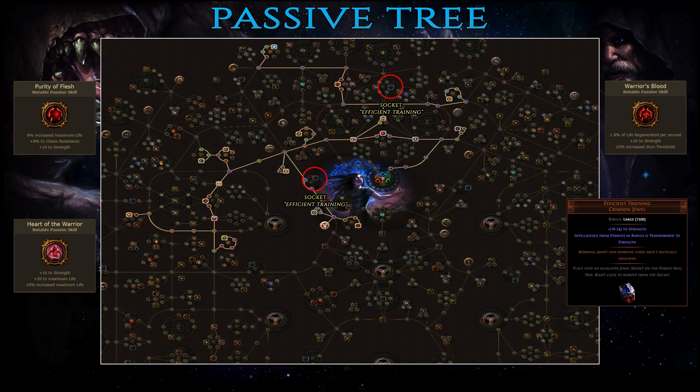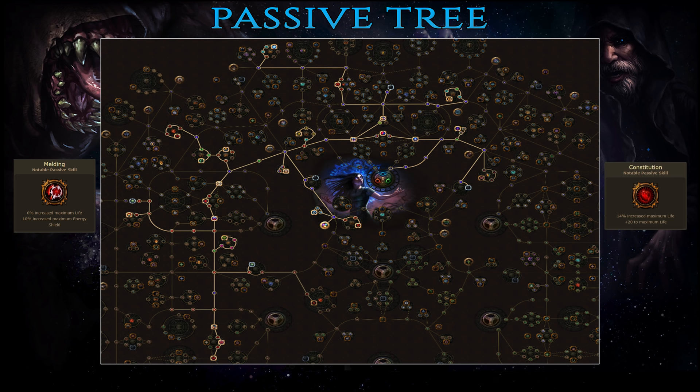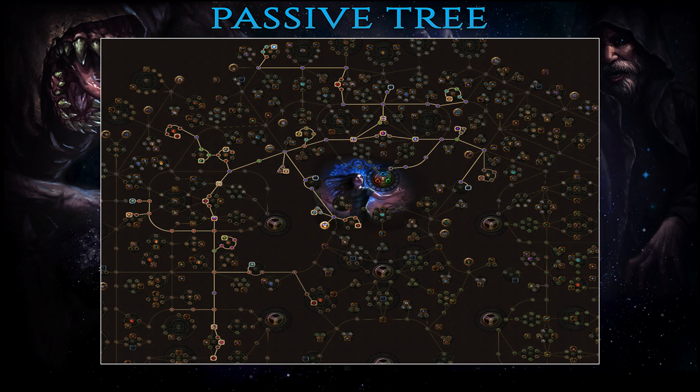Then take the first two jewel sockets of the build at the top and left side of the starting area on the passive tree. Drop an Efficient Training jewel in each of them and this will convert all intelligence from their radius into strength. It is critical to understand that you cannot simply move these jewels somewhere else in the tree — since they only work on passives inside their radius, the goal is to place them in optimal sockets to obtain as much strength as possible. If you can't yet find or afford these, then temporarily use some random jewels that buff your defenses or minions' DPS. Progressing towards level 80, first get a jewel socket at the right side of the starting area, dropping yet another Efficient Training jewel in it, then grab two more sockets for regular jewels.